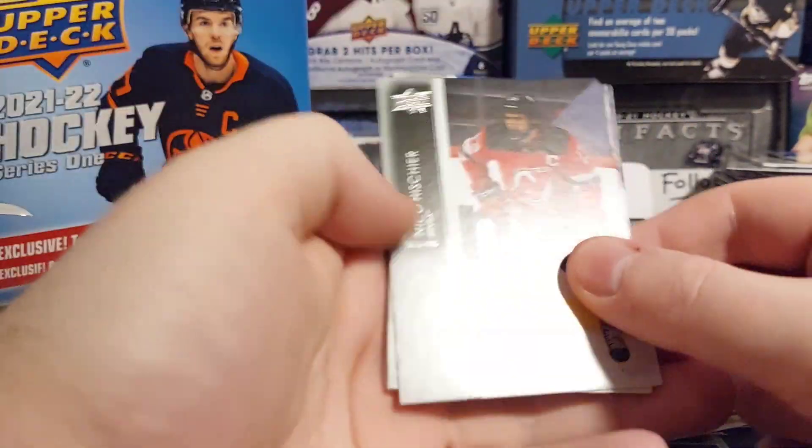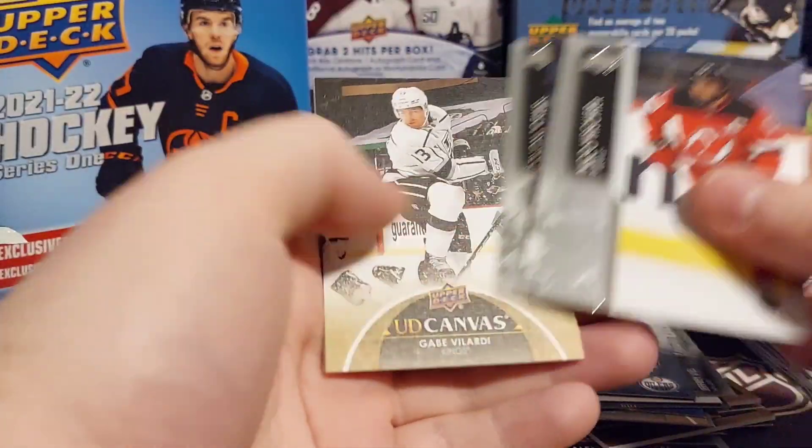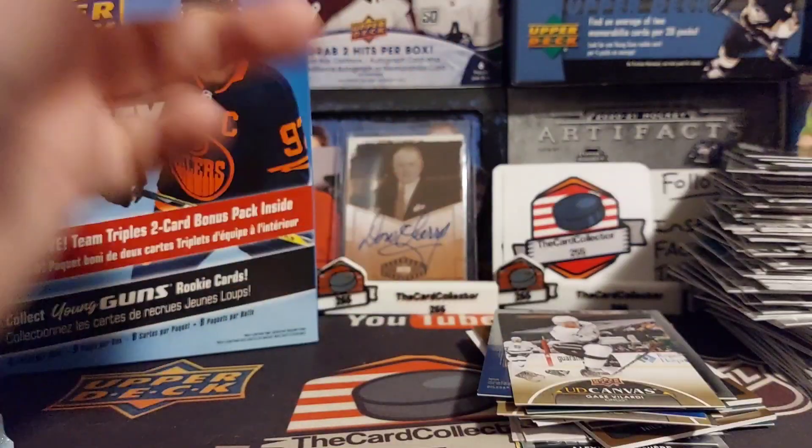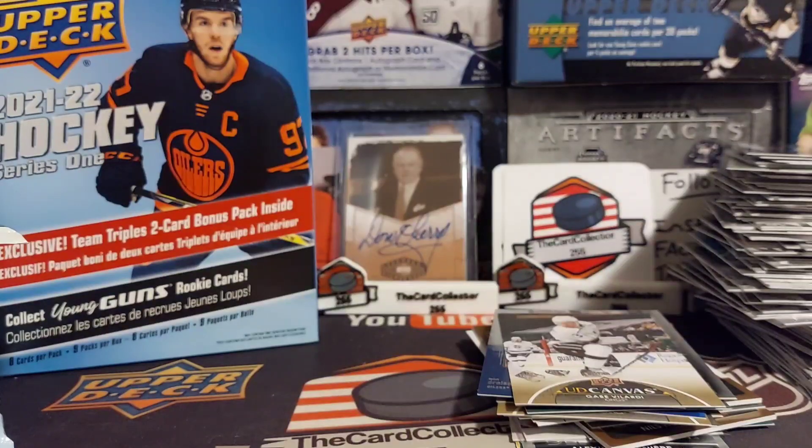Seeing if we do get one more materials relic card. Graves, Velarde canvas, Skinner, Robertson — three packs to go.